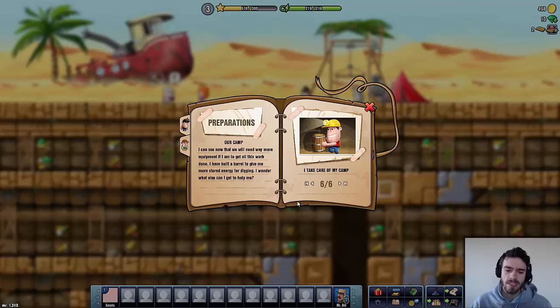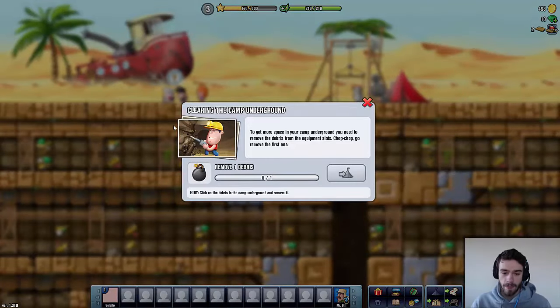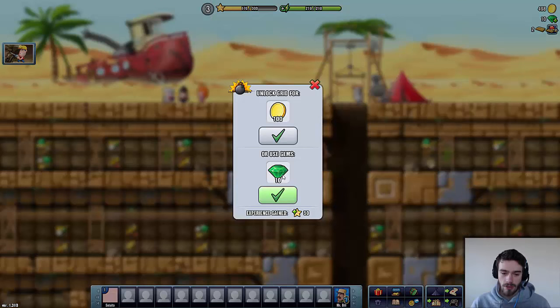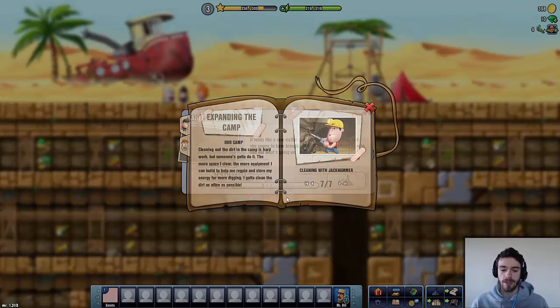The diary entry reads: 'I can see now that we will need way more equipment if I am to get all this work done. I have built a barrel to give me more stored energy for digging. I wonder what else I can get to help me.' The professor says: 'To get more space in your camp underground, you need to remove the debris from the equipment slot. Go remove the first one.' So we'll demolish this one — we'll pay with coins rather than gems since we only have 10 gems. Quest complete: we get 20 mushrooms, 4 herbs, and 30 experience. The diary continues: 'The more space I clear, the more equipment I can build to help me regain and store my energy for more digging.'